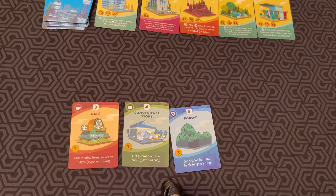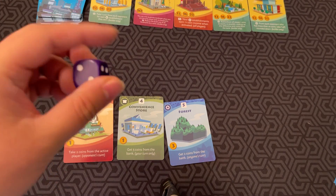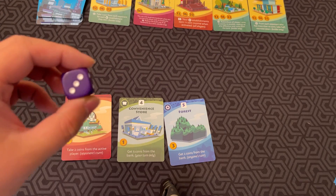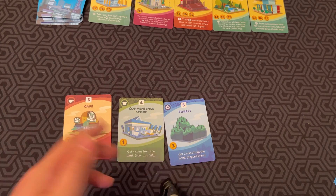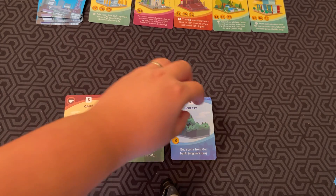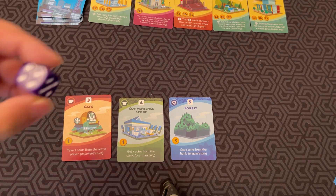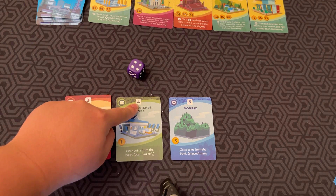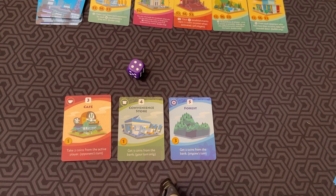If I'm the active player, I can choose first off, do I want to roll 1 or 2 dice? Let's say I decide to roll 1. If I rolled a 3, none of my buildings activate. But let's say I rolled a 4 — my green building with the 4 would activate and I get 3 coins from the bank. So before we go into building, let's go into how these buildings activate.